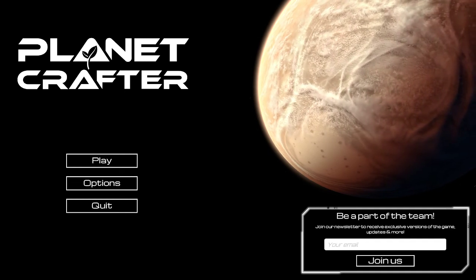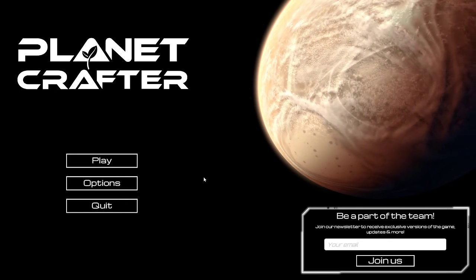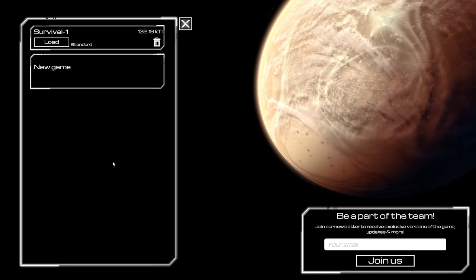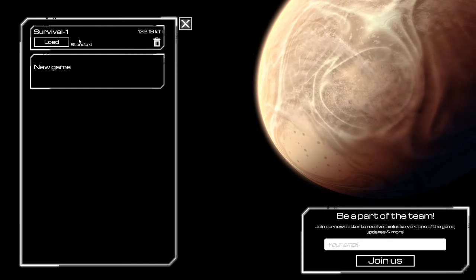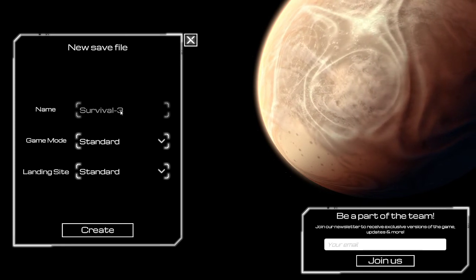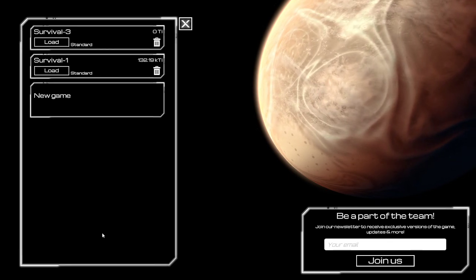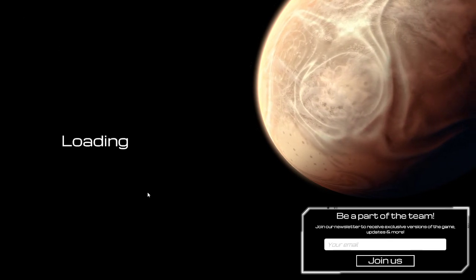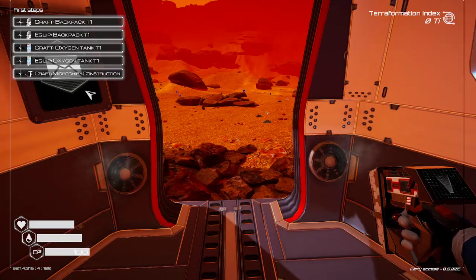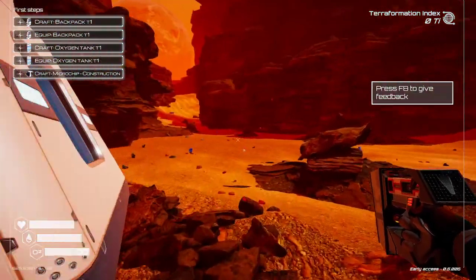I kind of wish I found out about this game sooner when it first came out. They're gonna add more as time goes on. You can also join their newsletter to receive exclusive versions of the game, updates, and more — I already joined it when I played the demo. We're gonna make a new game. So when we load in, this is our planet. It looks really similar to the same one I was on in the demo, so I guess there's no procedurally generated world, which means I know where several things are.